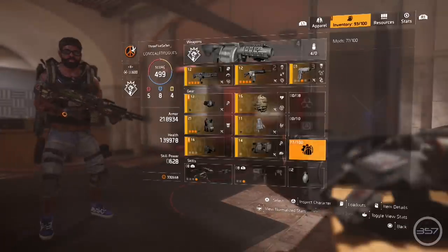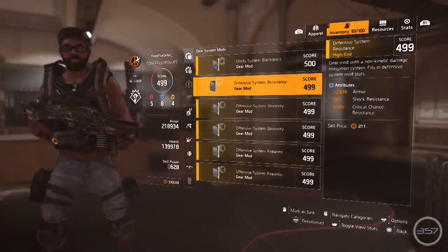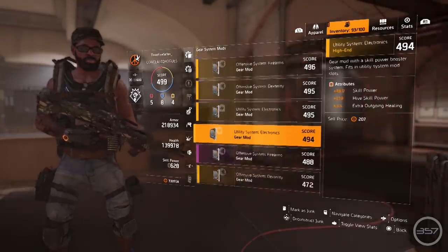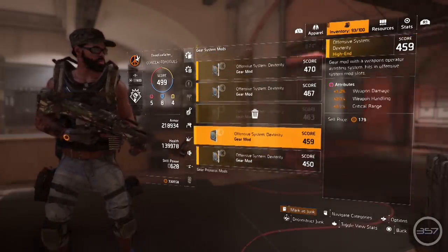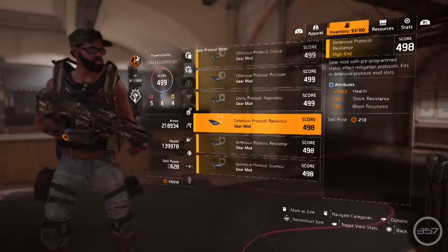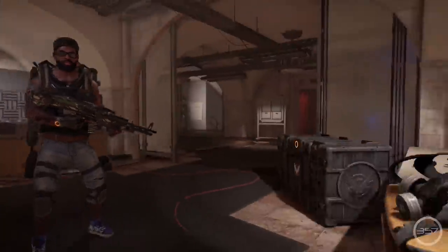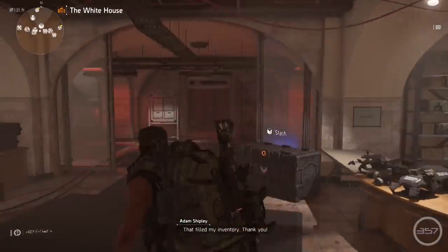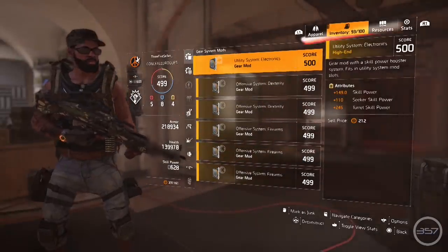Unlike gear mods and skill mods, weapon mods do not take up inventory space. It wouldn't be fair not to mention them since they were a big part of the Division 1 Stop Hoarding series. In Division 2, weapon mods are locked behind crafting, with blueprints locked behind several in-game activities including checkpoints and projects. Because of this, most of us don't have very many weapon mods, and since they don't take inventory space, collecting new ones is often a second thought. There are some really good weapon mods, but finding them is a task — I'll link resources in the description.